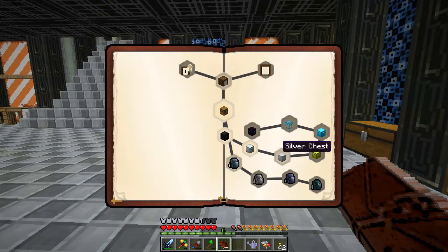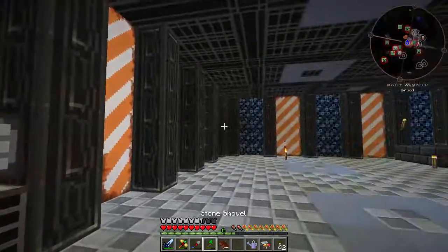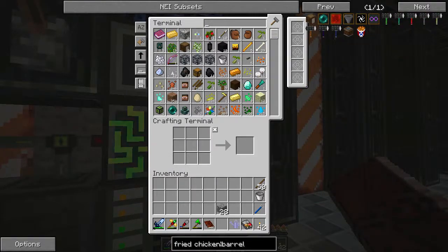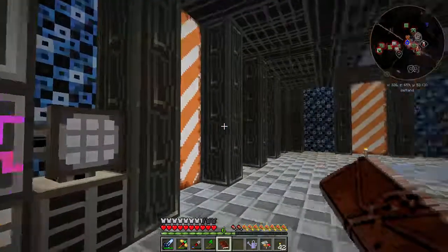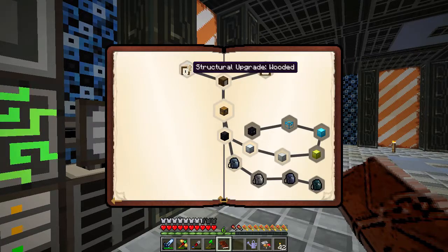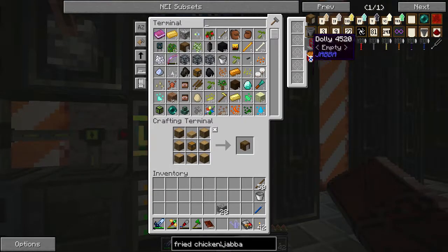Let's go ahead and do some storage quests. One of the things we need to do is go ahead and make a better barrel. It's a crafting — pretty easy. We just need some slabs: planks, and there we go. Better barrel! We're going to get some more planks and more wood. We also need to make some structural upgrades. JABBA — Just Another Better Barrel Attempt — is what that stands for in case you didn't know.